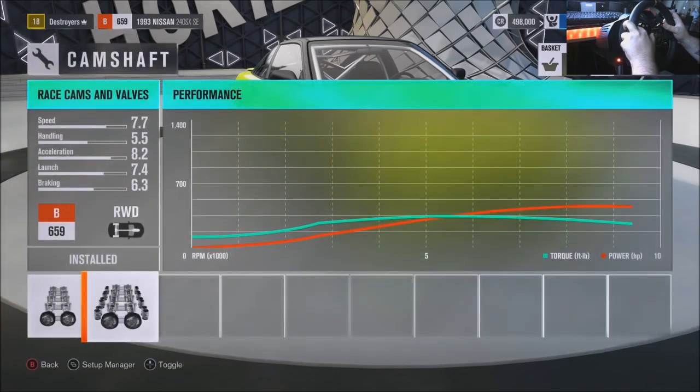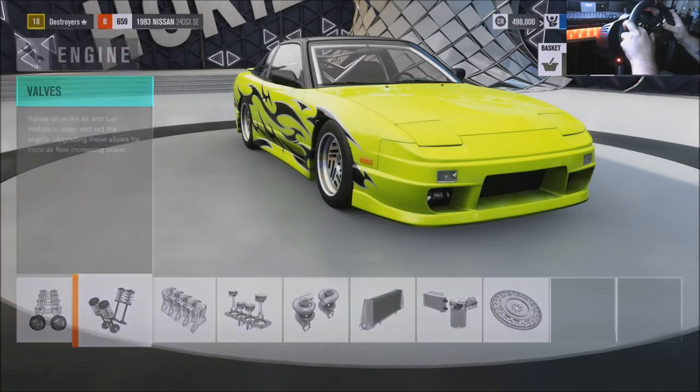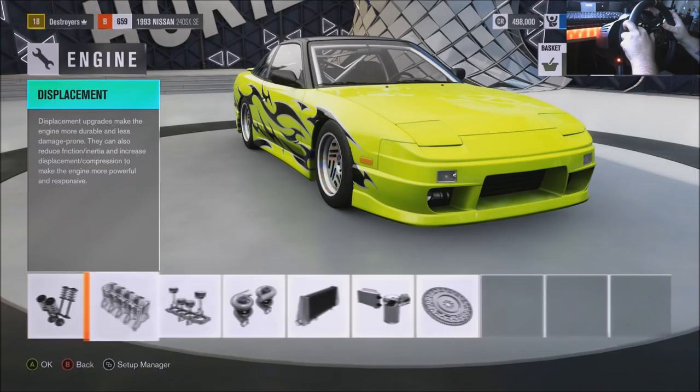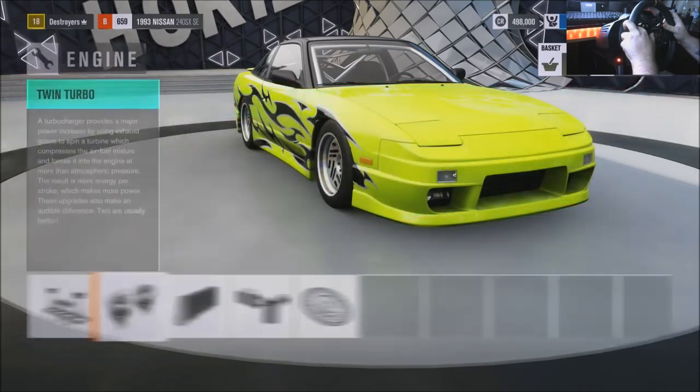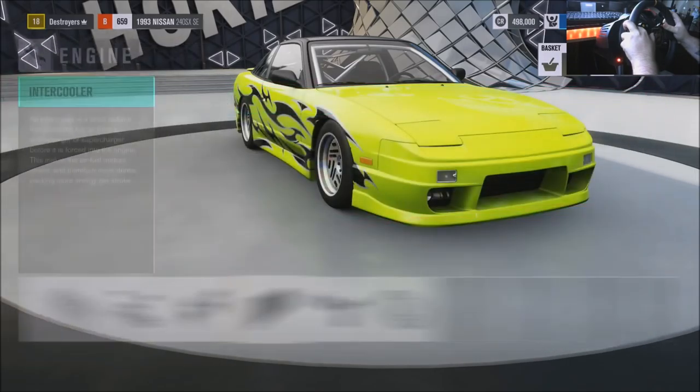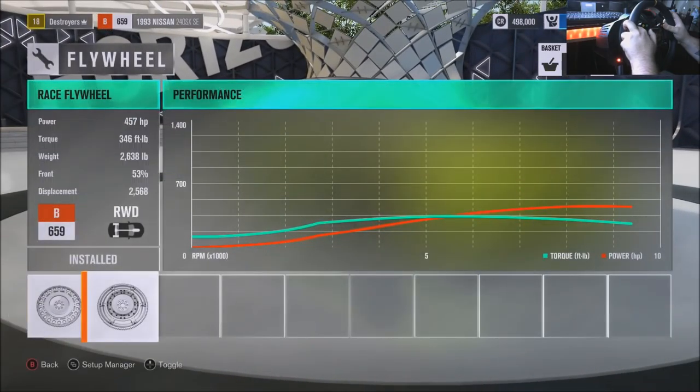Race exhaust, yeah, race cams. I think I put a big intercooler on it, and then that was it. Overall it makes 457 — I mean, it's a nice amount of power for some 255s, you know what I mean?